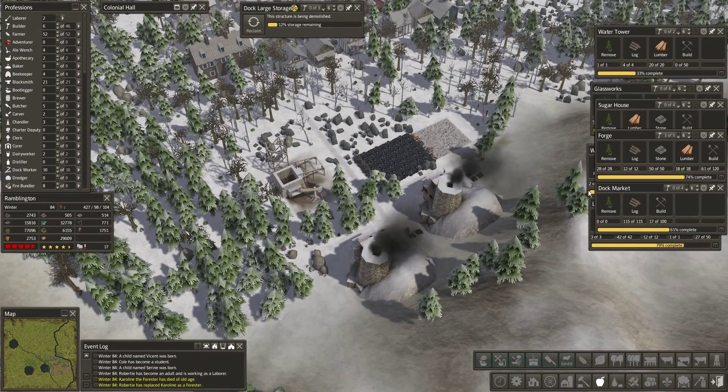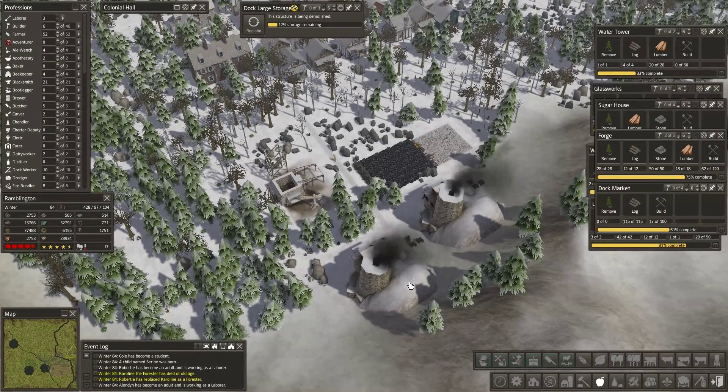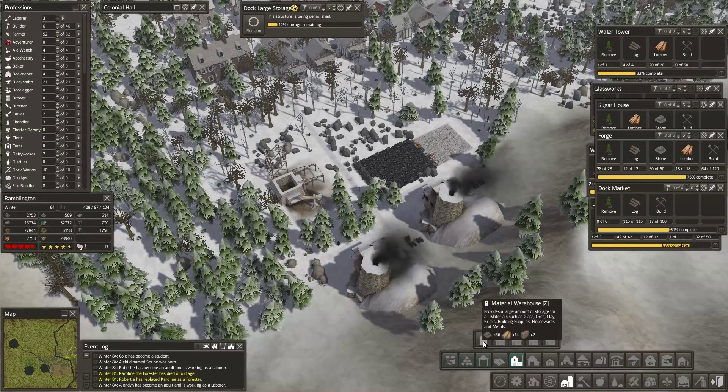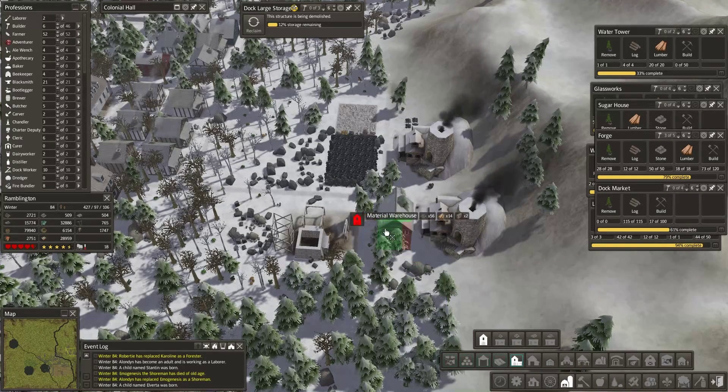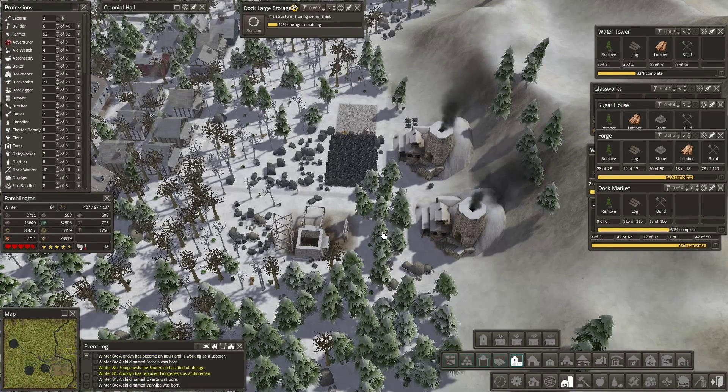Someone just died again. Townhouse — we upgraded these guys. This goes to six residents, but these are also six residents. An interesting look to them — different building materials. Don't know if the roofs are different colors, the snow kind of masks it. I think all the houses are done down in here that we had assigned.